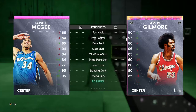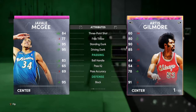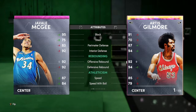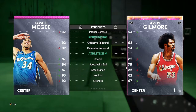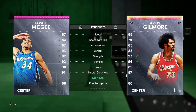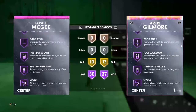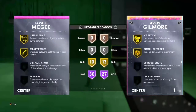Next up we got Pink Diamond Javale McGee, 7 foot, 96 offense, 99 defense. He has 85 draw foul, 84 mid-range, 84 three which is a surprise, 95 driving dunk. Put a shoe on Javale McGee and he will be able to speed boost, so this card will be usable. 95 block, 75 steal, 83 perimeter, 92 interior, great rebounding at 92, speed at 87 — not bad for a center. Badges: 30 Hall of Fame with 10 Gold — Hall of Fame Clamps, Downhill, Quick First Step.